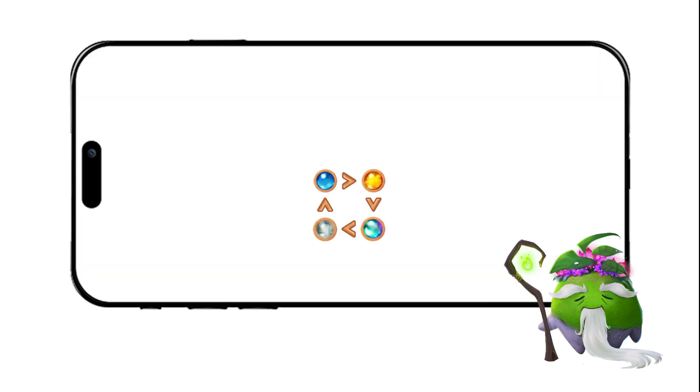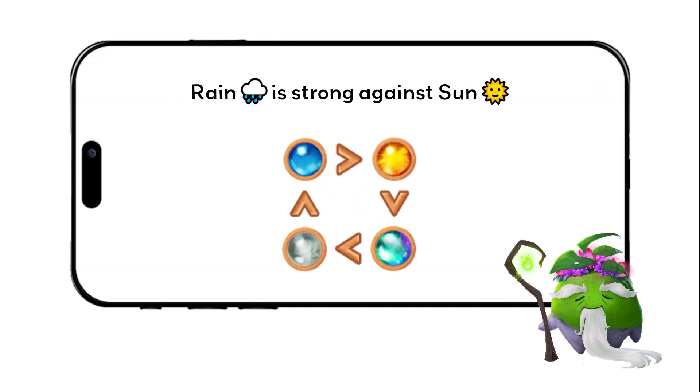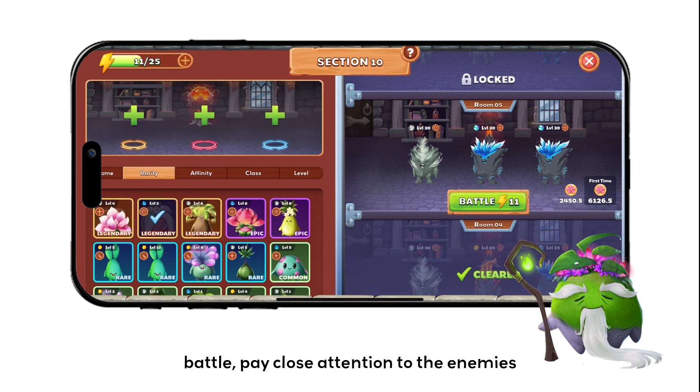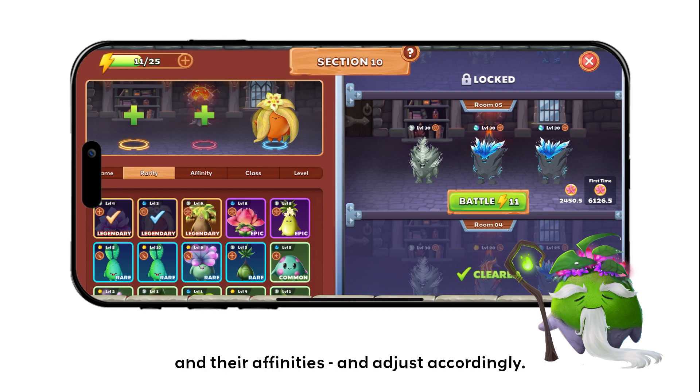The whole thing follows this logic: rain is strong against sun, sun is strong against ice, ice is strong against wind, and wind is strong against rain. So when assembling your Ziedel team for battle, pay close attention to the enemies and their affinities and adjust accordingly.